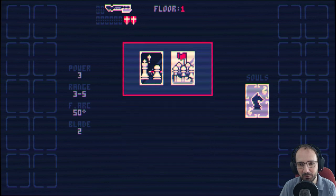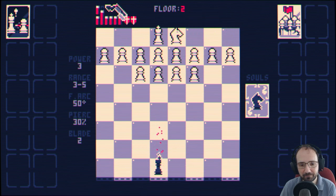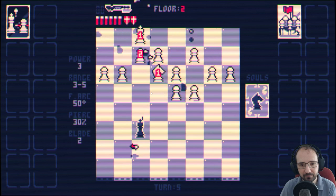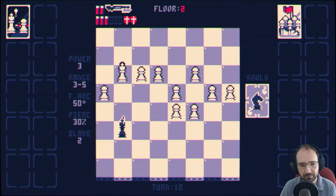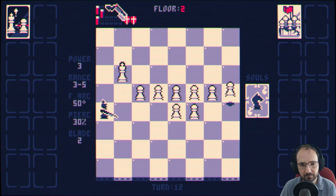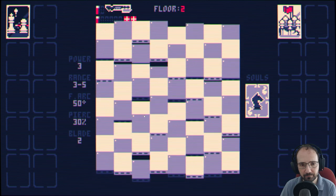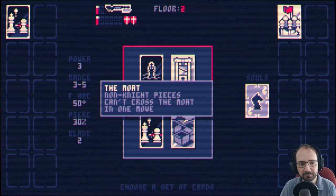Let's just have a load of pawns — pawns are kind of weedy, how much of a problem can they be? Plus if we've got piercing, I can just shoot through them all. I don't know whether this means we could end up hitting targets behind rather than targets in front. Coming out the way — close in. The moat: non-knight pieces can't cross the moat in one move.